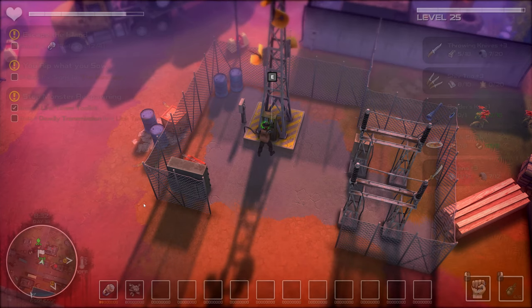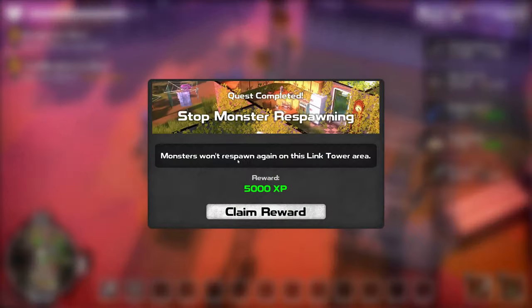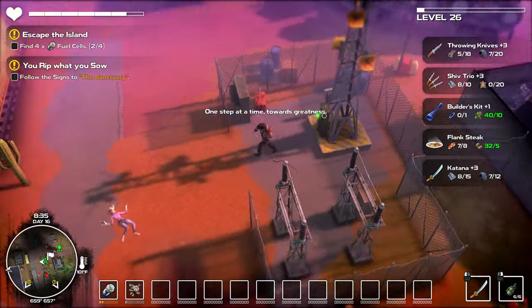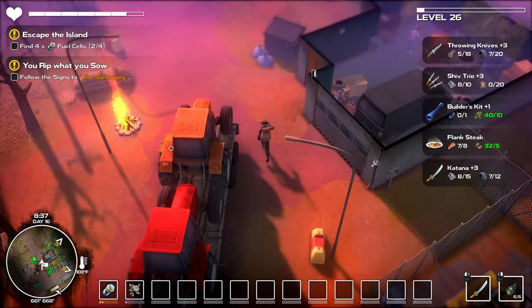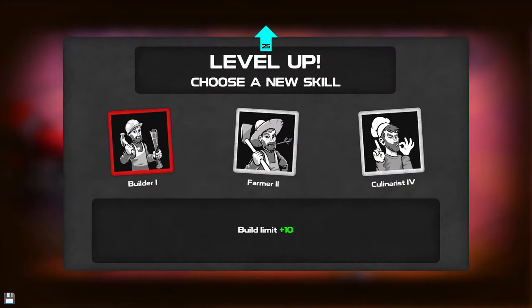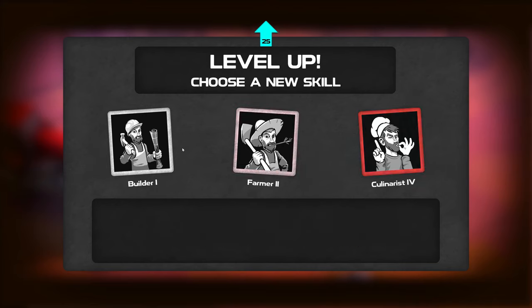Leave and I should have finished that quest. 5000 XP — we also leveled up, which is always great. If I go to a fireplace I should be able to choose an upgrade. Builder — build them up to 10. I think I've only gotten one thing so far. Farmer — plant grow speed, I haven't done much farming. And hit points. Let's do builder.